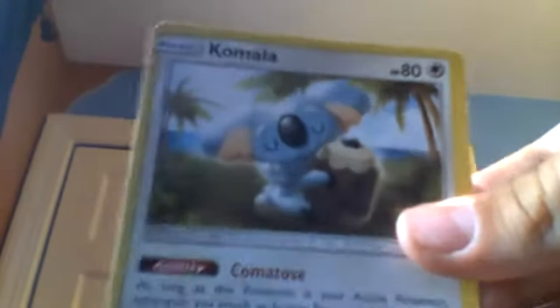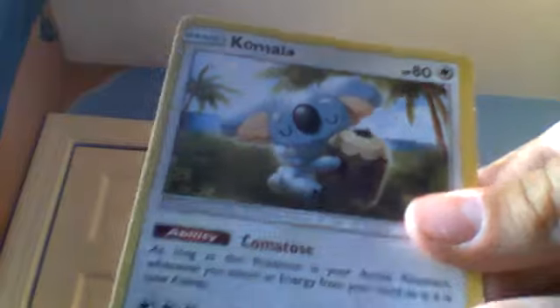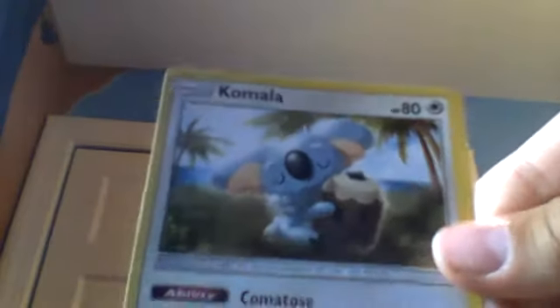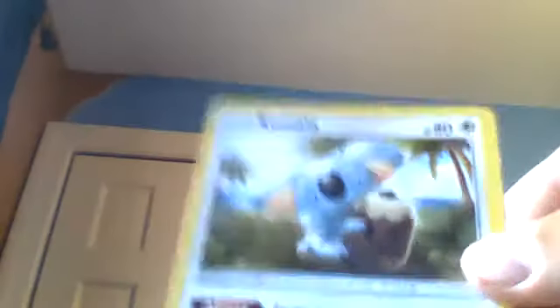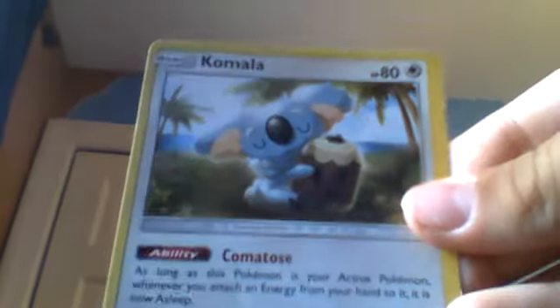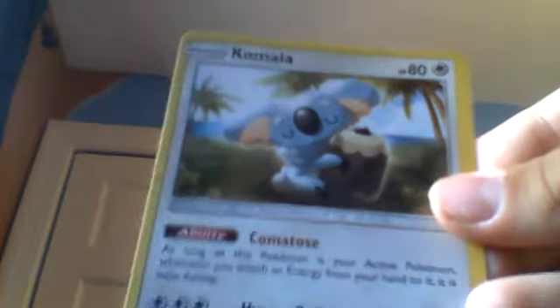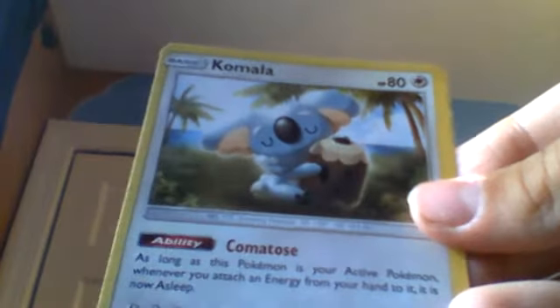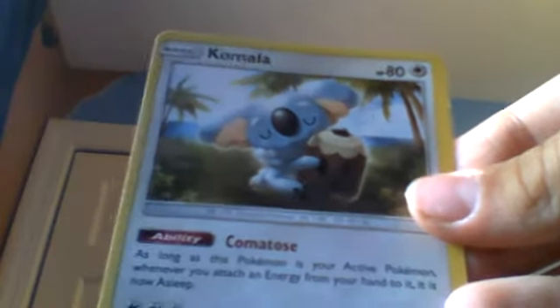We have an 80-health Komala. Its ability is Comatose: as long as this Pokémon is your active Pokémon, whenever you attach an energy from your hand to it, it is now asleep. Its attack, Hypno Rule, can only be used if the Pokémon is asleep — if it's not asleep, this attack does nothing — and it does 100 damage.